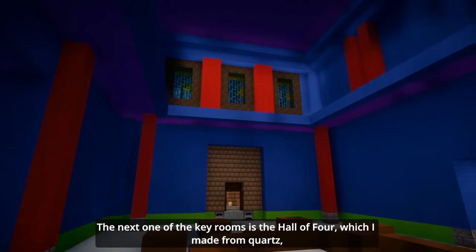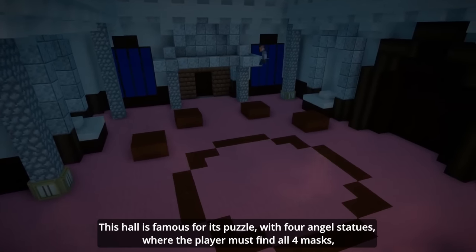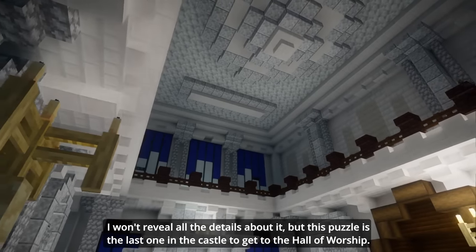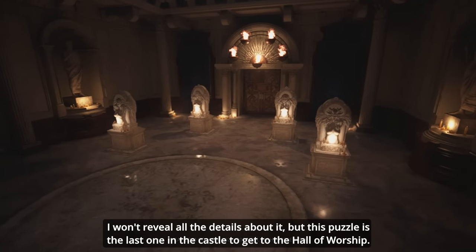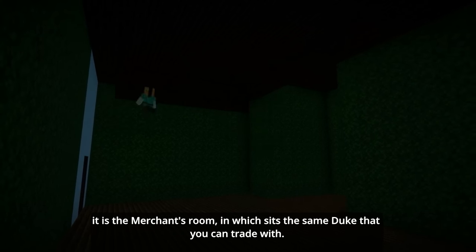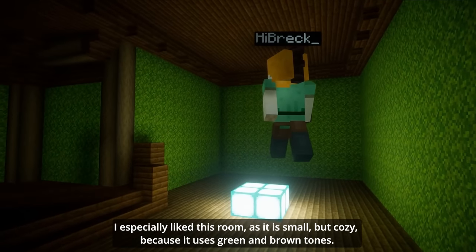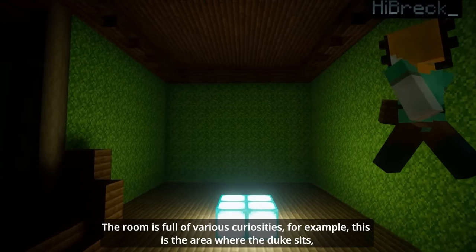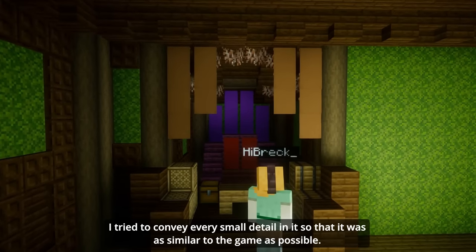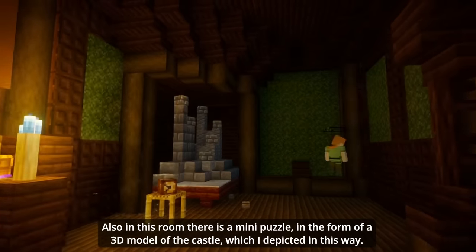The next key room is the Hall of Four, which I made from quartz, because Minecraft has all the appropriate blocks for this. This hall is famous for its puzzle with four statues, where the player must find all four masks. The puzzle is the last one in the castle before getting to the Hall of Worship. Next is a small but important room — the merchant's room, where the Duke sits and you can trade with him. I especially like this room as it's small but cozy, because it uses green and brown tones. The room is full of various curiosities. I tried to convey every small detail in it so it was as similar to the game as possible. Also in this room, there is a mini puzzle in the form of a 3D model of the castle.